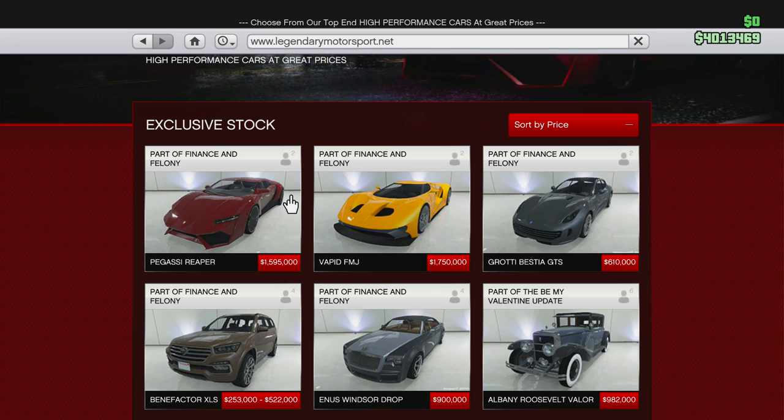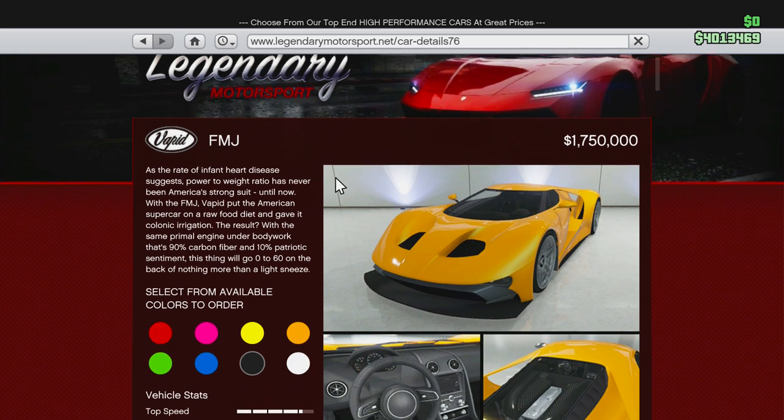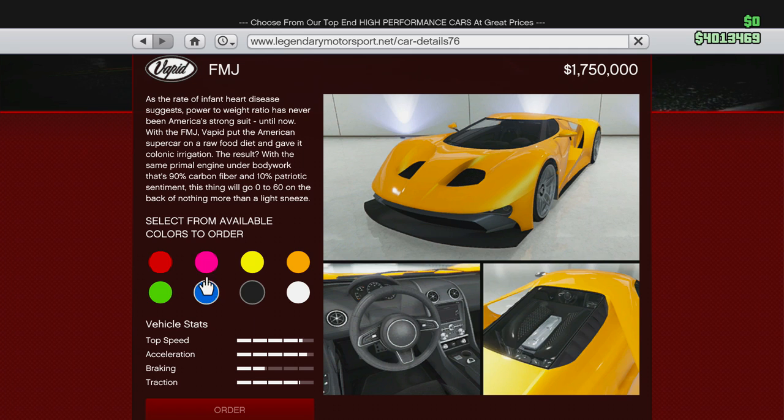So we got 5 new cars here, 2 new supercars. We got the Vapid FMJ — we finally know the name for it — it costs 1.75 million. I actually thought it was gonna be almost 3 million, but it's 1.75 million. We also have the Pegasi Reaper, the Grotti Best GTS, the Benefactor SUV, and the Enus Windsor Drop. I'll be covering all the other cars in separate videos. I'm just gonna go straight for the Vapid FMJ.